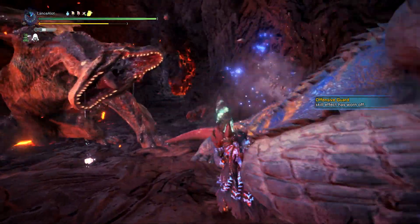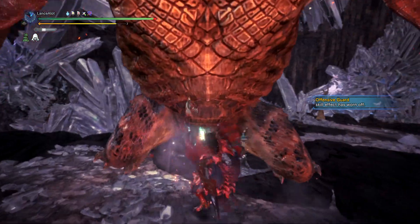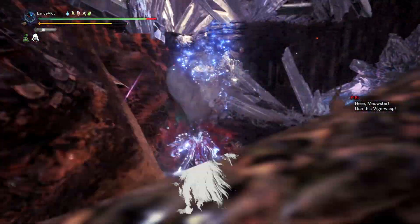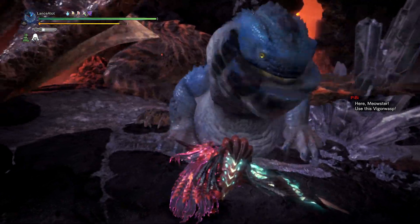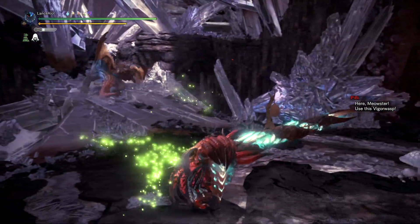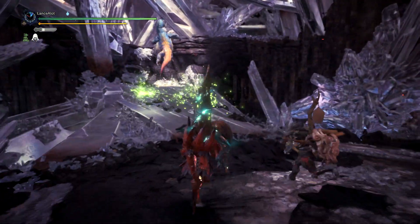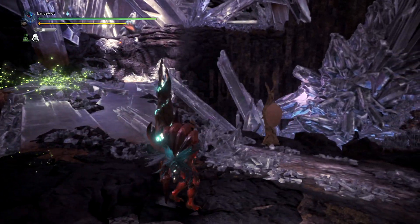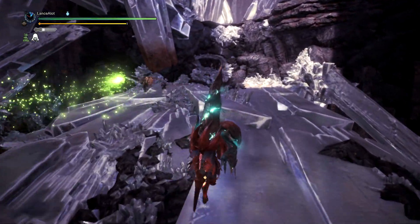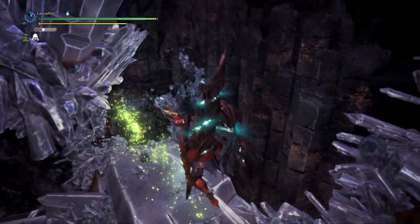Other than that, he's very consistent standard Tigrex — he has a lot of the same moves: he'll just rush at you, turn around, rush again, push rocks at you, and so forth. Depending on where he's located in the world, the rocks take on different properties. If he's in the Elder's Recess where there's lava, those rocks can give you Fireblight.